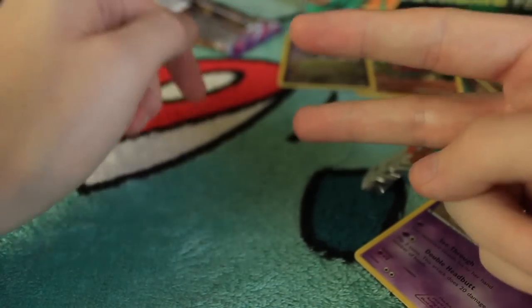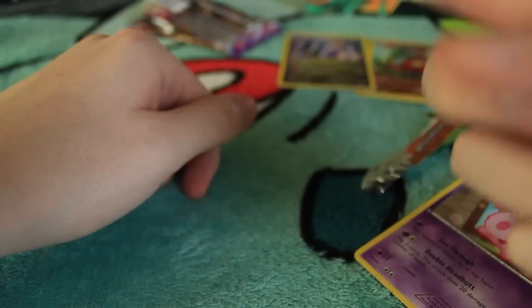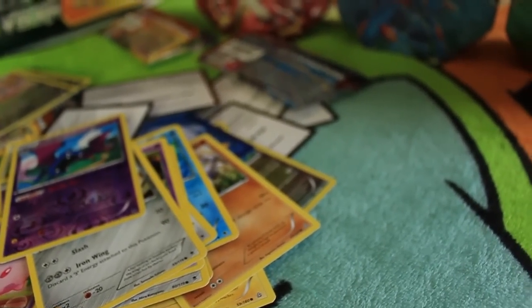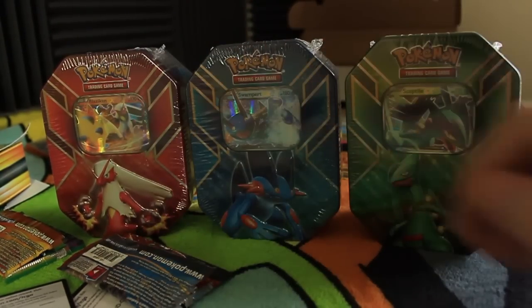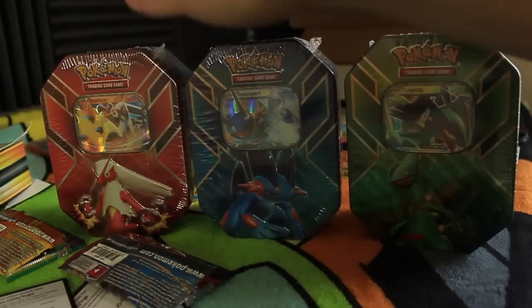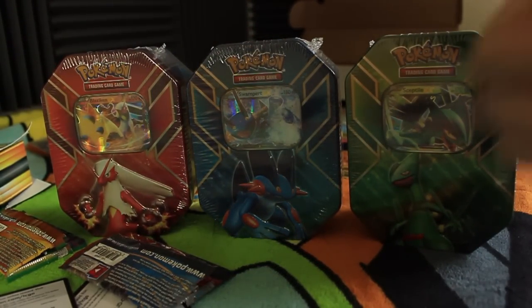Anyway guys, that's going to be it for these two Rayquaza packs. Next week there are actually going to be three videos — Monday, Wednesday, and Friday — because I'm going to be opening a trio of tins. We got a Sceptile, a Swampert, and a Blaziken tin. All of them have their EXs and each one has four packs as well, so that's going to be fun. Anyway guys, I'll see you next time — take care!